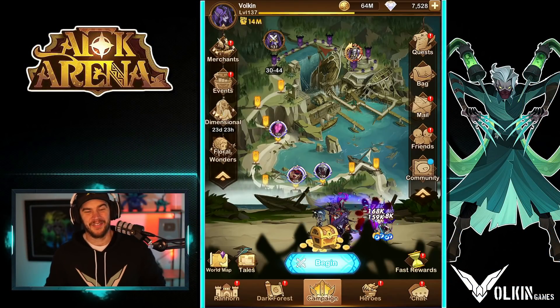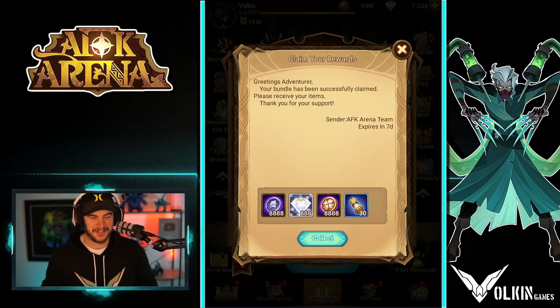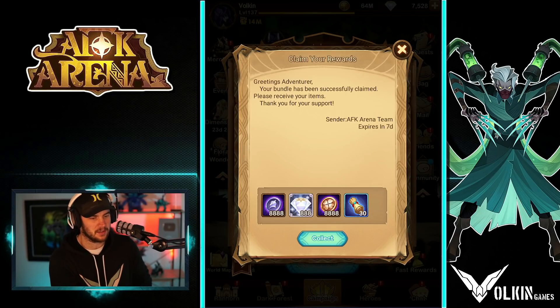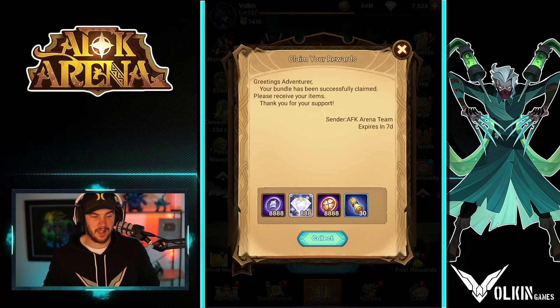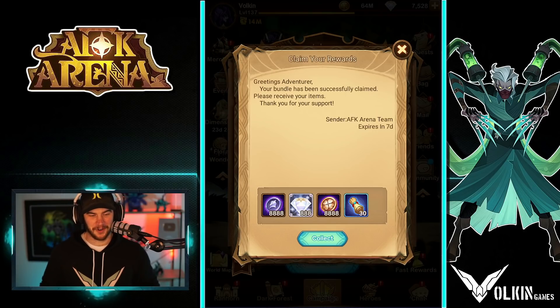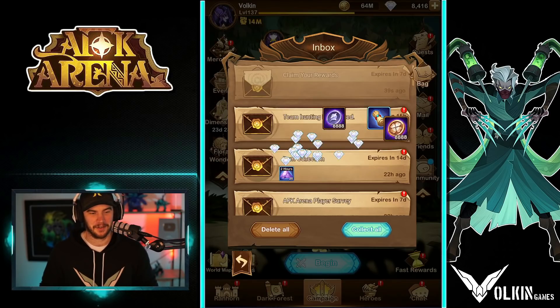Now the code — it's another one of those super nice codes, especially leading into that Merlin exchange, especially if someone started recently or you started an alt account. Really nice to get these extra resources on the lab coins and the hero coins. Pretty nice with this one, plus the 30 scrolls and the 888 diamonds.